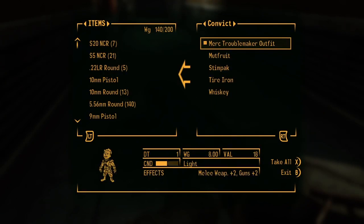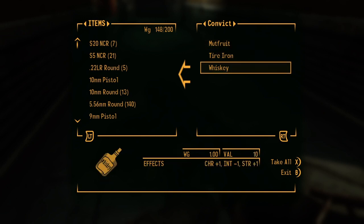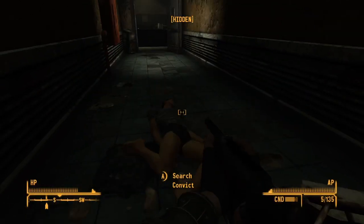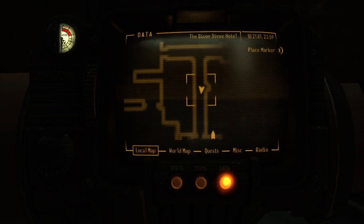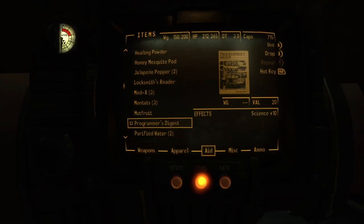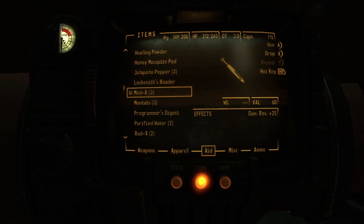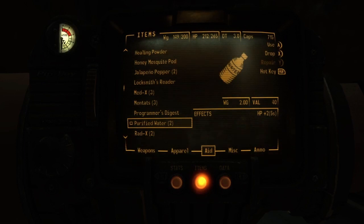We'll take the dynamite. We could take that too — it weighs a lot, but we'll take it. I could take the mutfruit — it's got some rads in it. Whiskey has some value. Here's what I'm going to do — I'm going to eat some of this stuff. We've got purified water.